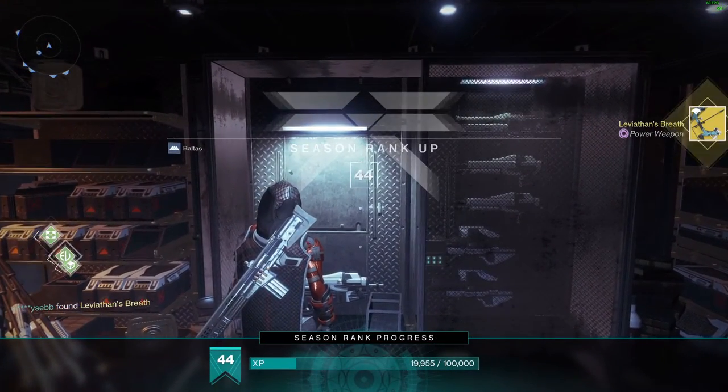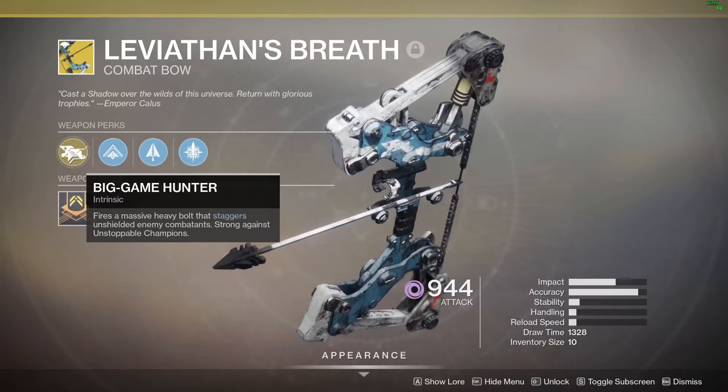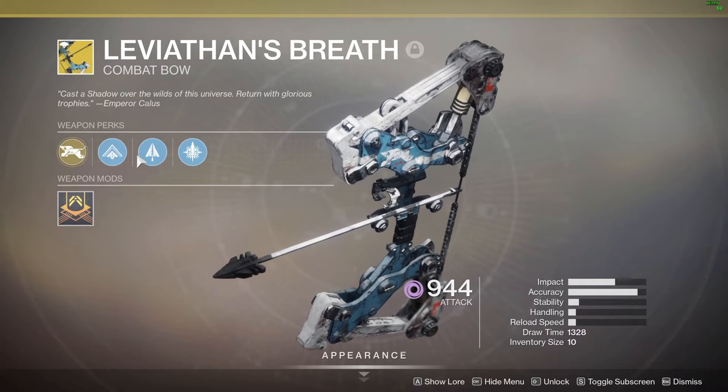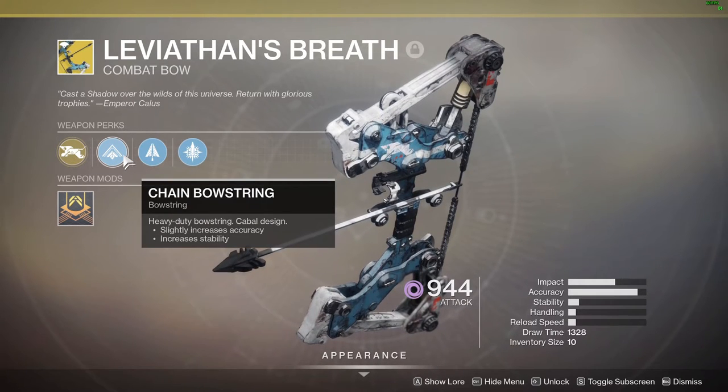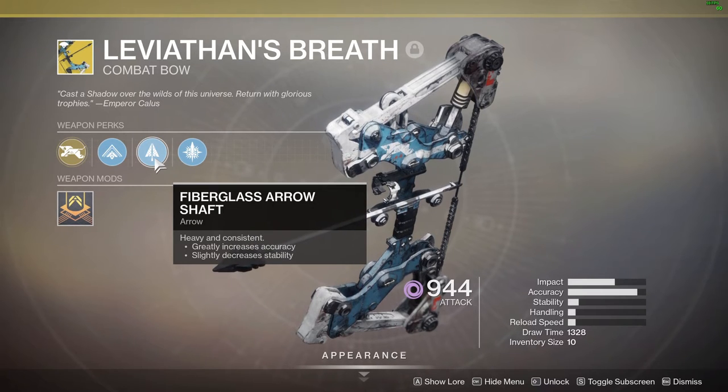Let's check out the perks. Big Game Hunter fires a massive heavy bolt that staggers unshielded enemy combatants and is strong against Unstoppable Champions. Chain Bowstring slightly increases accuracy and increases stability.